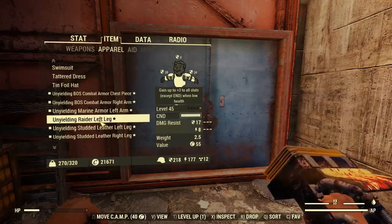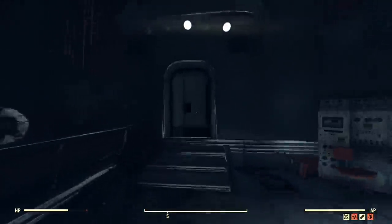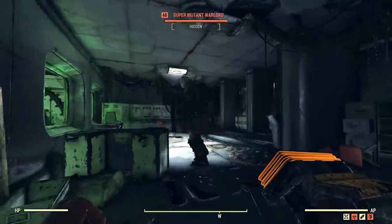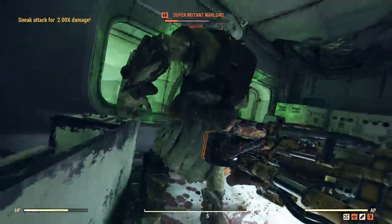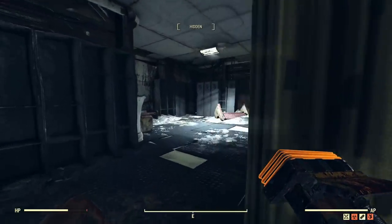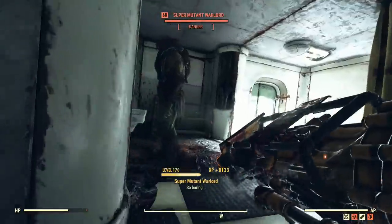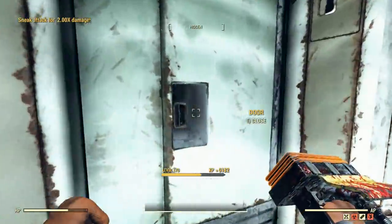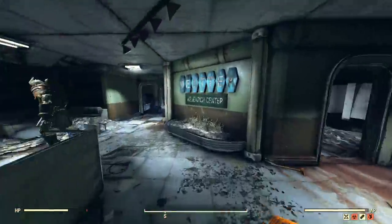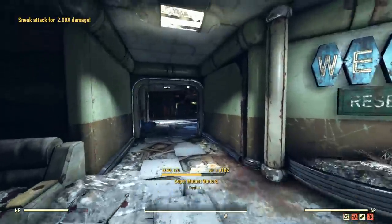I might need to repair that. We've had to enter through the other door because there's another player around, and I'll be damned if I'll let him kill these super mutants first. We're a little bit squishy, but being able to stealth as easily as this means that being squishy really isn't too much of a problem. I could probably aim up on the torsos to get a little bit more damage, but punching them in the butts is funny, apparently.